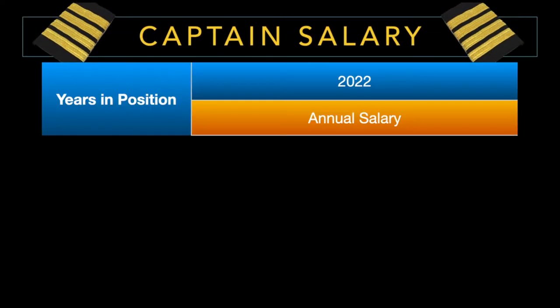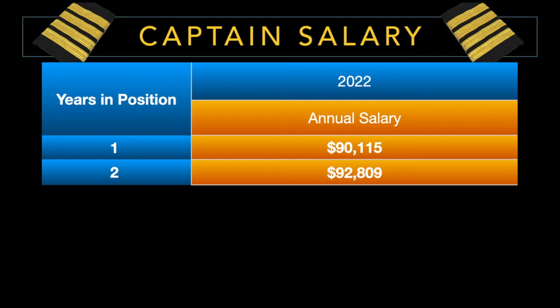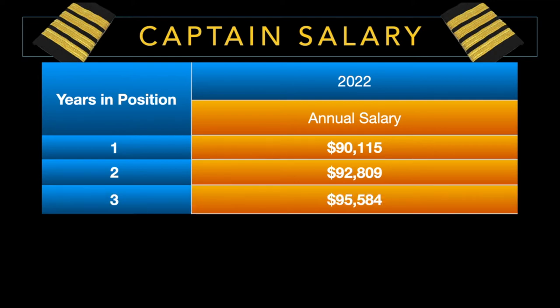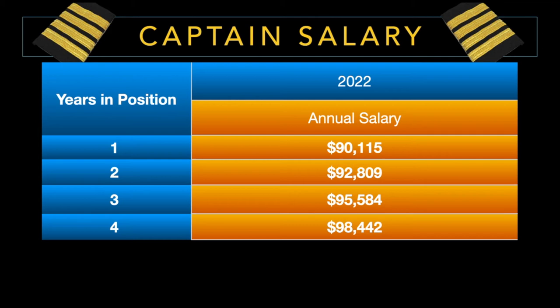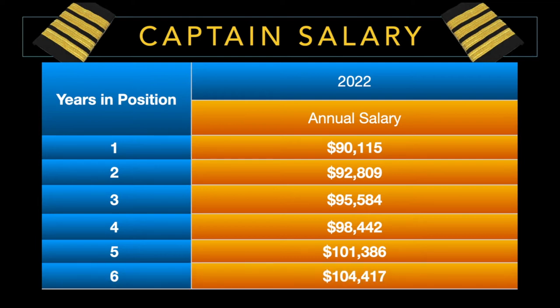As for the captain, in year one the captain makes $90,115; year two, $92,809; year three, $95,584; year four, $98,442; year five, $101,386; and year six, $104,417.